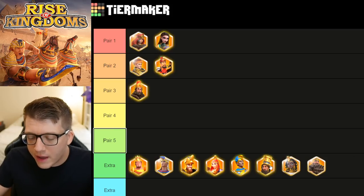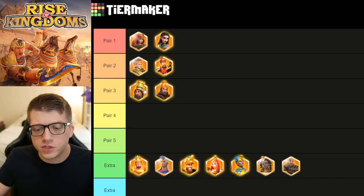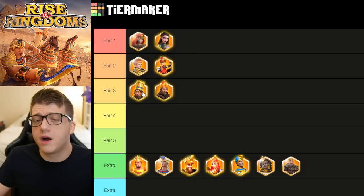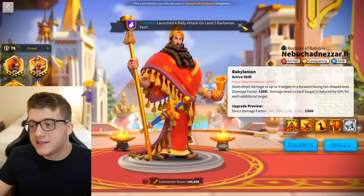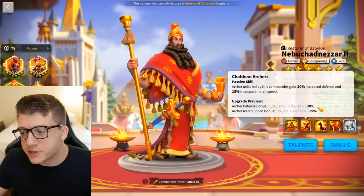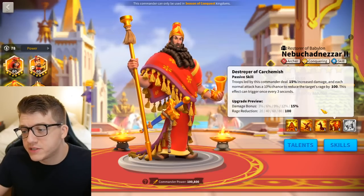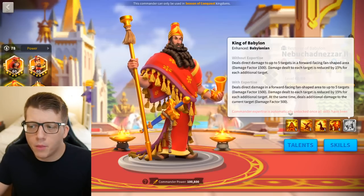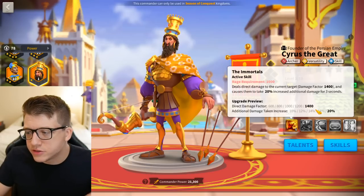The third pair involves Nebuchadnezzar, and we're also going to talk about Cyrus — a commander I think is probably better as the primary here. Nebu's active skill is a vanilla five-target AOE, which we love. He gives you 30% bonus defense, 15% march speed, 15% all damage, and on expertise you can reduce the target's rage and deal a little more damage to the one target you're focused on.